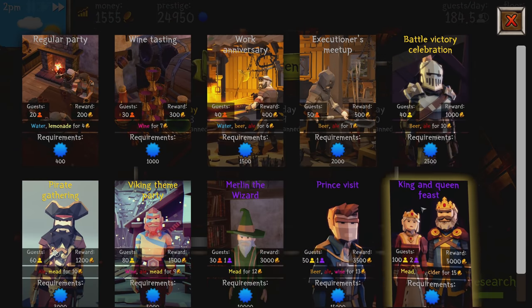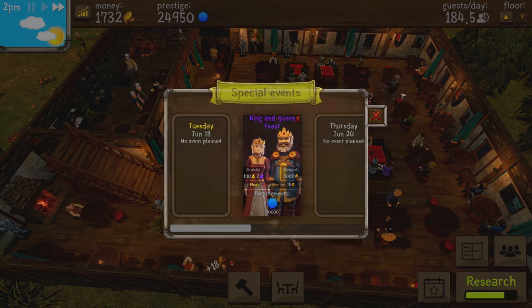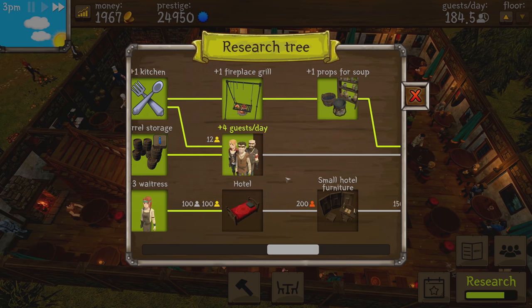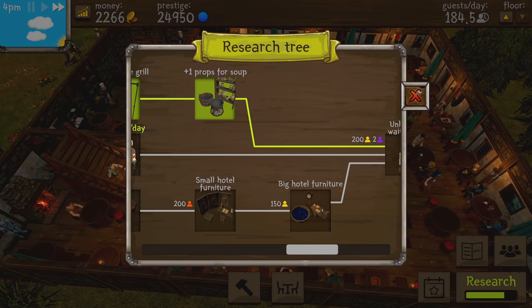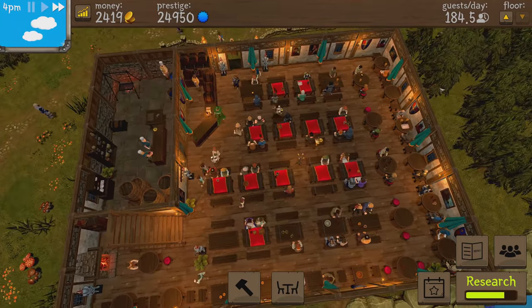We have tons of prestige, and we need 100 of each. We're going to invite the king and queen to feast — that'll be tomorrow, contingent on finishing today's research. Once the king visit is done, I think this will go by fairly quickly, and we can always invite them back if we need more of these guests.